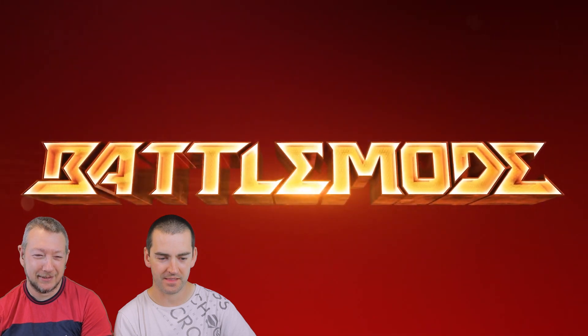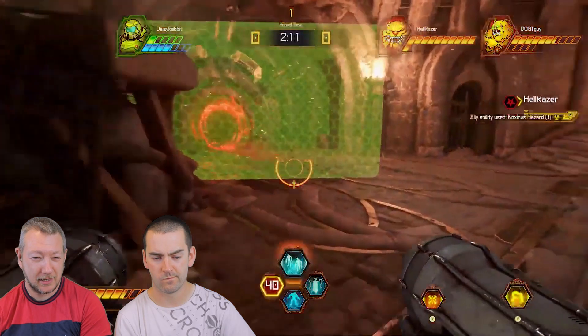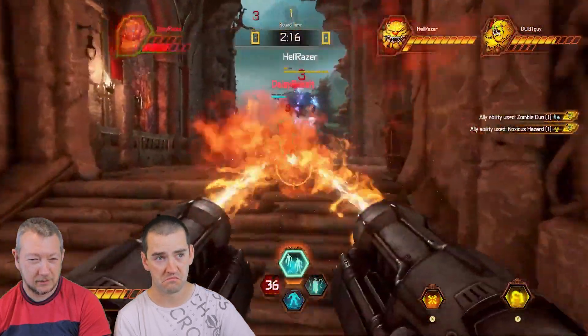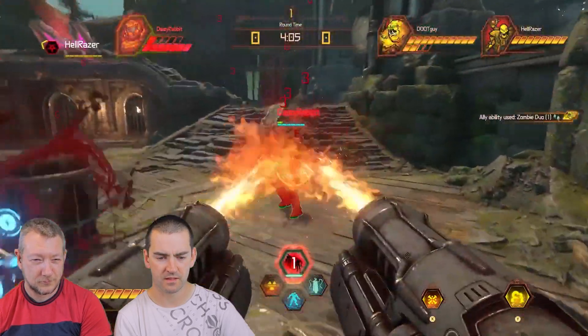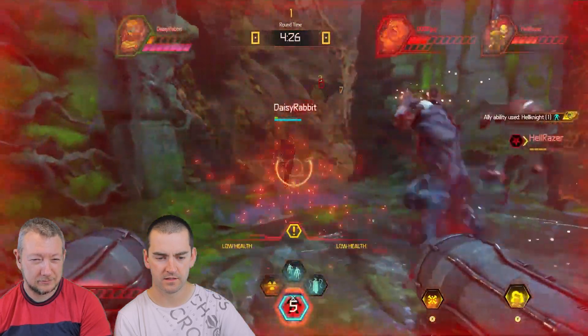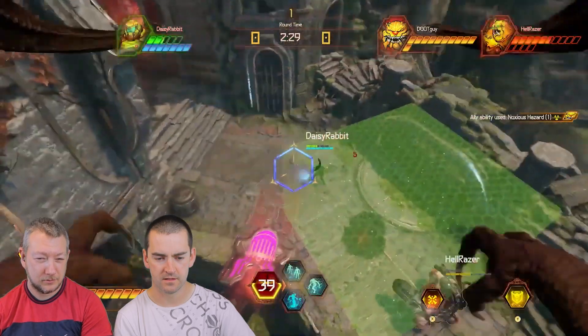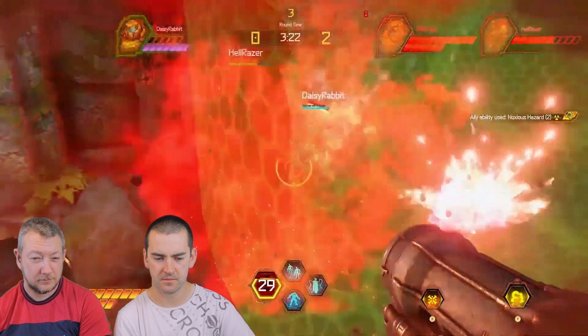But demon strategy goes beyond their individual abilities. All the demons in Battle Mode can drop hazards that damage the Slayer, as well as summon different combinations of AI-controlled demons that behave and fight just like you expect from the campaign. Dropping hazards and summoning demons is controlled through a summoning wheel, allowing you to use these critical tools quickly when under fire.